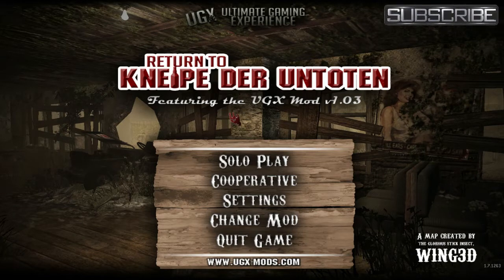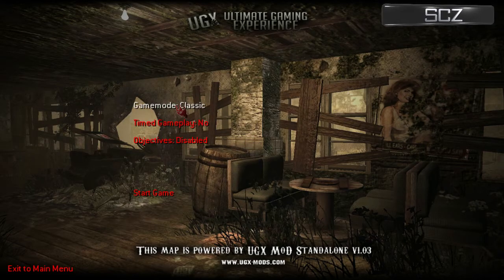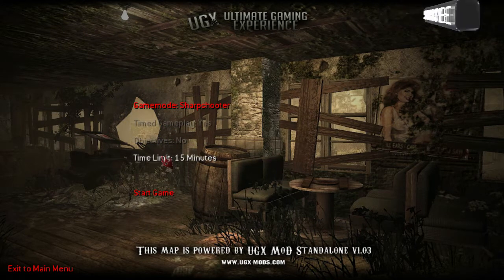Yo, what's going on guys, SoloCustomZombies here and welcome back to the custom map Return to Kino Der Untoten. This time we're going to be doing a different game mode since we're on the UGX map manager. I did the gun game version last time and you guys wanted to see more, so this time we're going to do the sharpshooter version. I'm not too sure what the sharpshooter game mode is about - I think it's pretty similar to arcade mode where you just kind of level up basically.